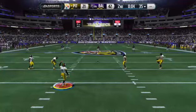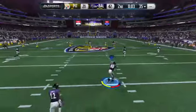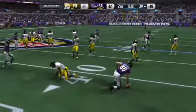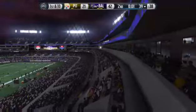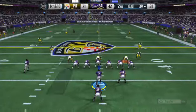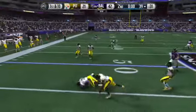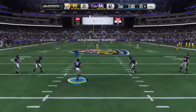Steelers setting up here for the kickoff. Keeping it on the ground here at the end of the half. Gilmore's tackled down at the 39. First down here. Plenty of defensive backs out on the field for this one. They run the counter play — drag to the ground. Looks like he's still about a yard short of the first. So that's going to do it for the first half. Ravens are up here in this one.